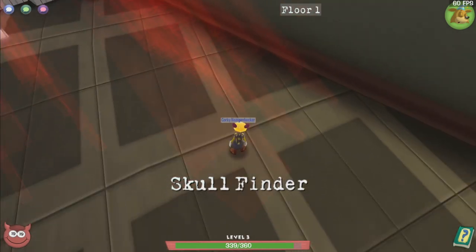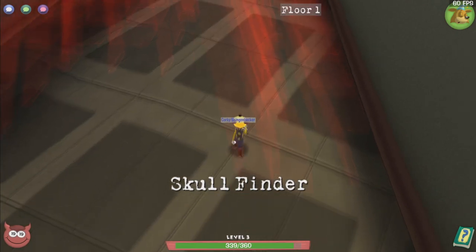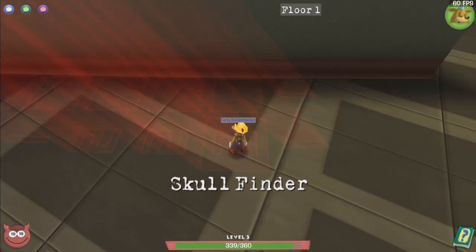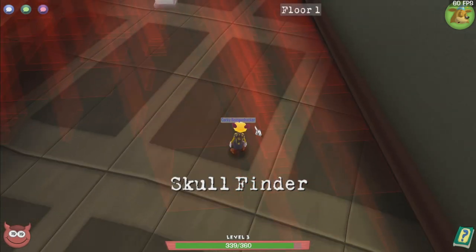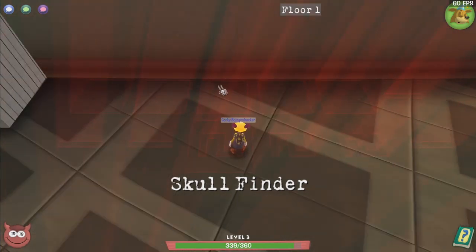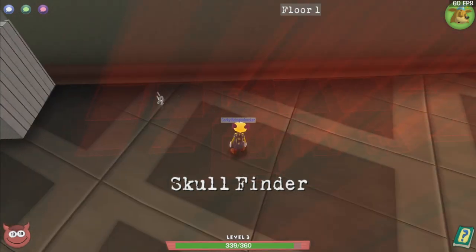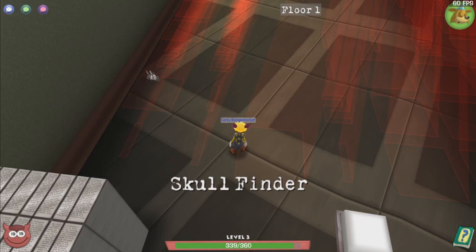I do want to talk about twos real quick. When there's a two here, that means there are two bombs adjacent to it. In looking at this, there's another one corner, so that obviously means this is a bomb. The two indicates that yes, there is a bomb here, but there's also a bomb here, which is why it's a two. You see this two — there's a bomb here and a bomb here, we know that for a fact. This two is telling us the same information as that two, however it's giving us more key information: that this is not a bomb. A two corner tells us there's a bomb here and here, and this one is telling us that this is absolutely a bomb.